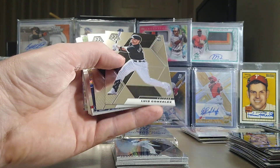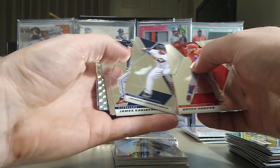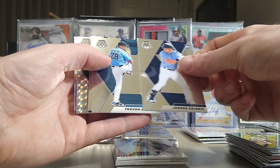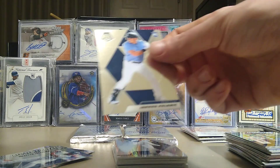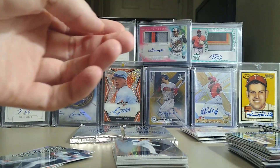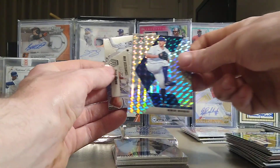It feels like these cards are scratching or something. Luis Gonzalez, Pavin Smith, a Big Fly of Yordan, a Green Bryce Harper, Jeimer, and there we go — Jarred Kelenic! How is it six megaboxes and we're finally seeing a Jarred Kelenic? That's crazy — I wonder if he's more rare than other cards. But we got a Kirby Puckett, and finally a Silver Rookie.